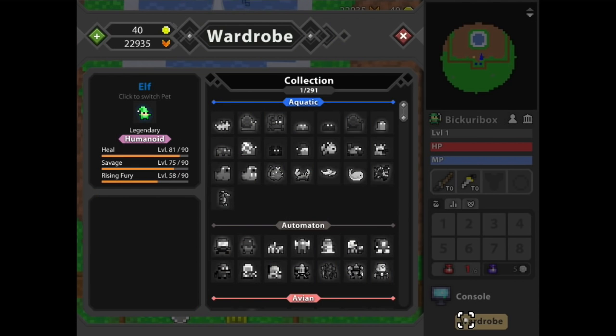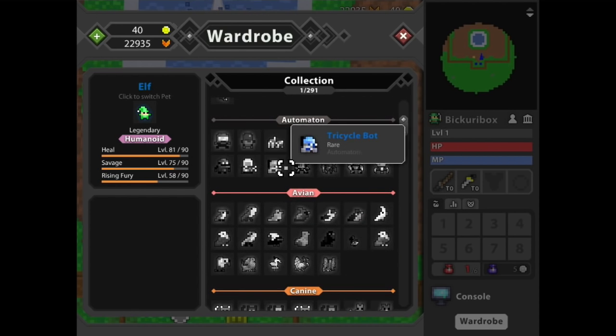As for the pet wardrobe itself, it seems they're going to be doing the same thing as with character skins, where once you use a pet skin, you permanently unlock it, allowing you to cycle among all the different ones that you have.